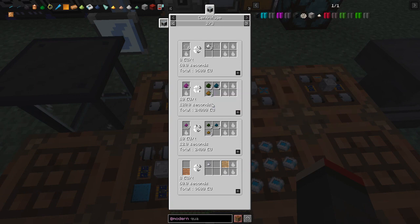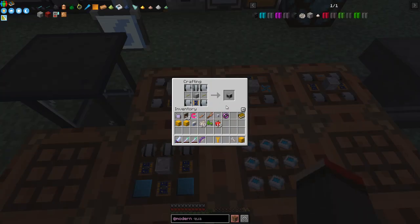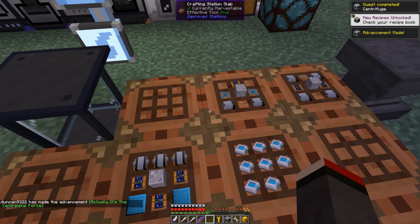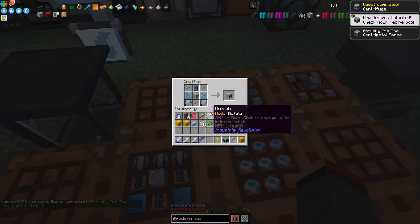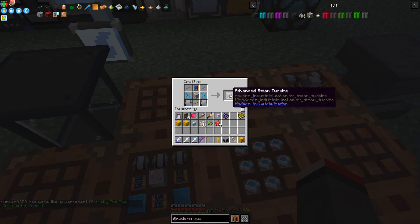We've got other bits and pieces in here - a few other recipes which are actually important. Let's do this one, get the centrifuge done. And actually that is a reward I didn't collect on camera last time, but I did do that. The next machine along here is the advanced steam turbine.